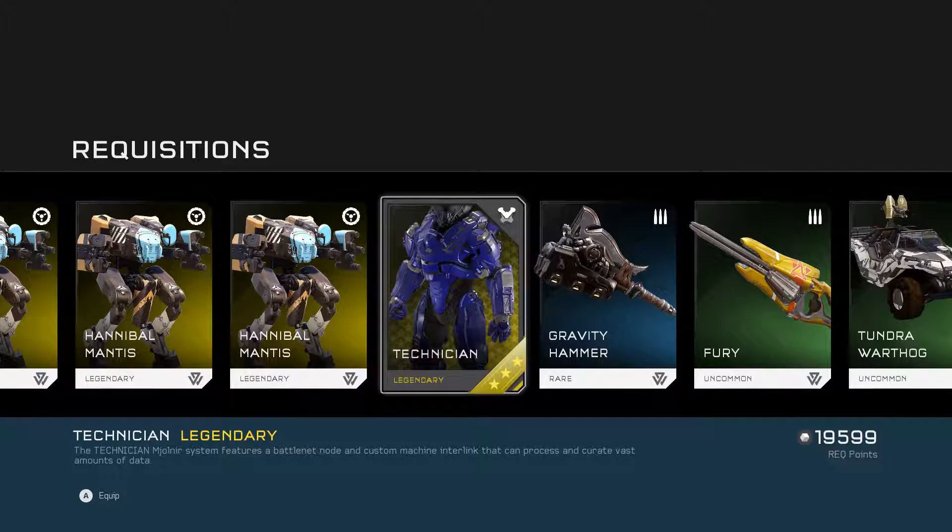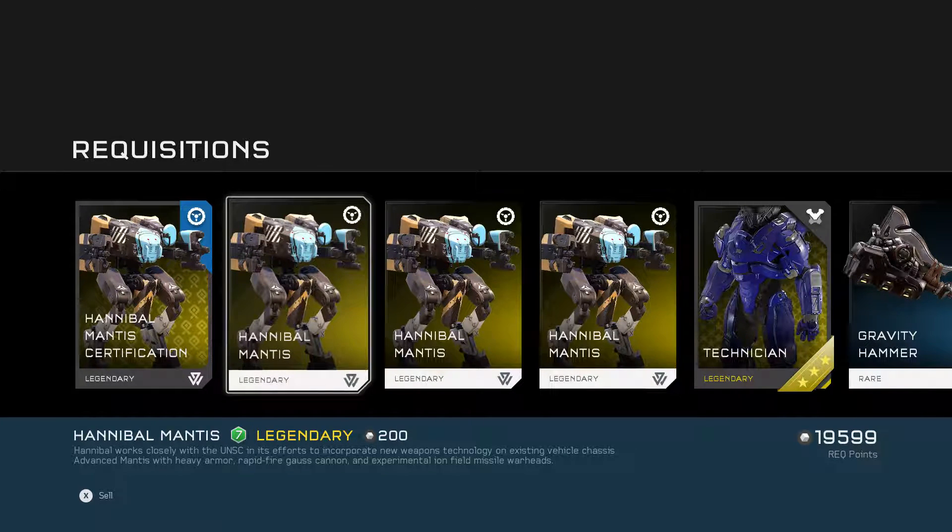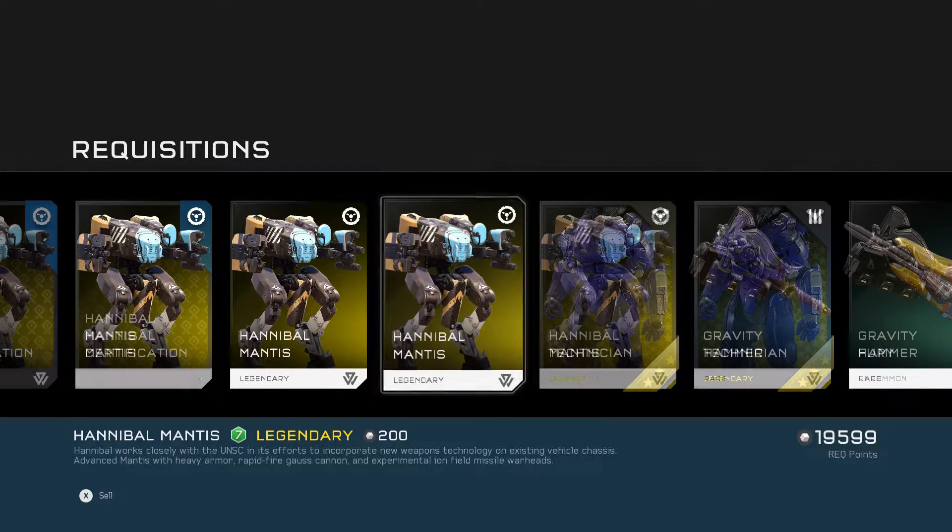We have Technician — basic Technician now. And the Hannibal Mantis. It ain't no Scorpion, but it's still a pretty good vehicle from what I've heard. So now all we're missing is the Scorpion. Hannibal works closely with the UNSC in its efforts to incorporate new weapons technology on existing vehicle chassis. Advanced Mantis with heavy armor, rapid fire gauss cannon, and experimental ion-fueled missile warheads. Looks really cool.